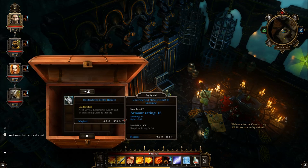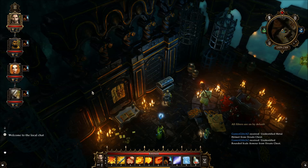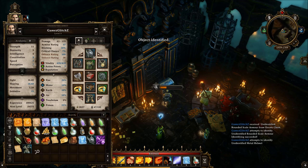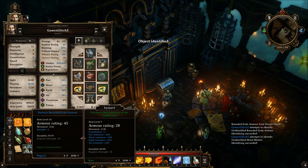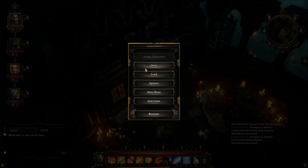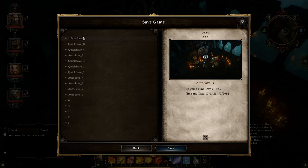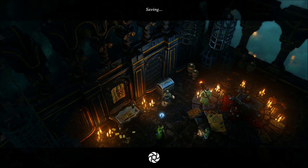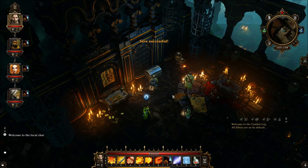You check out the stuff in the chest, you take what you want, you do the regular routine — identify the gear, look at what you got. If you kind of like what you see, then you go save. Just save it as whatever file you want.